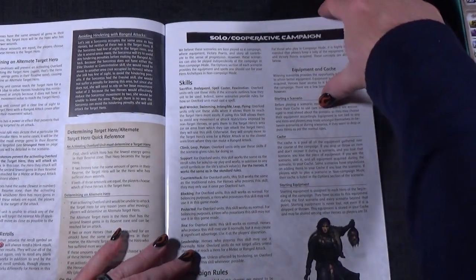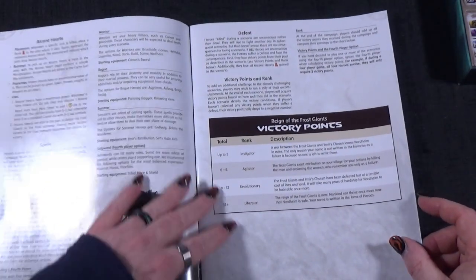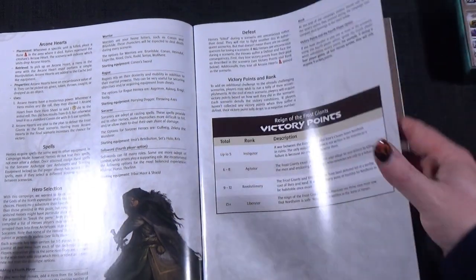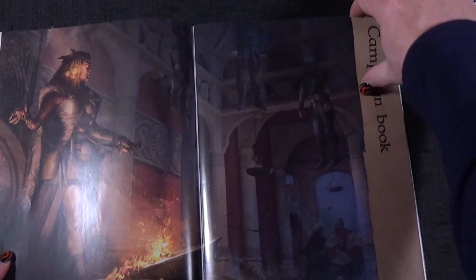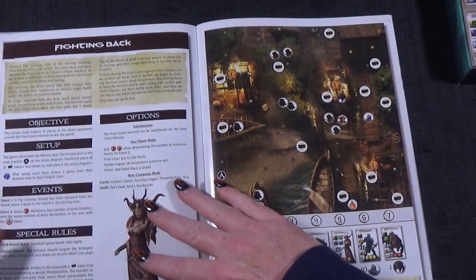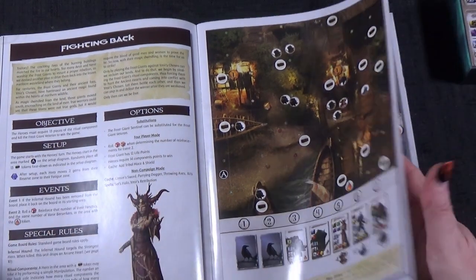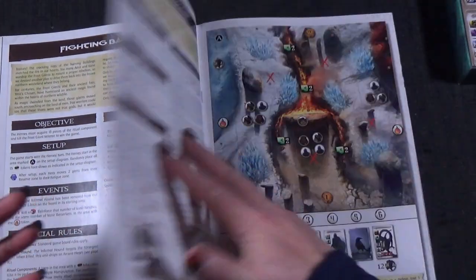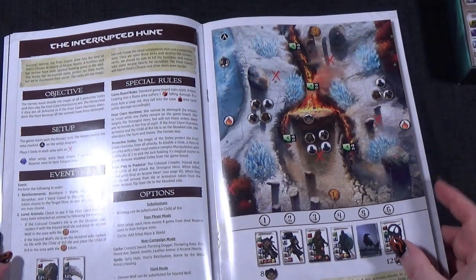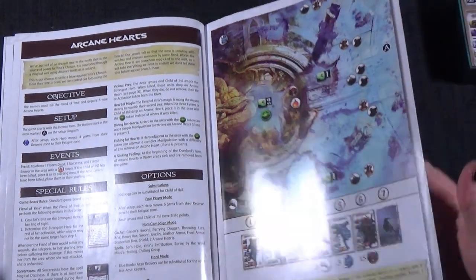We have a solo or cooperative campaign, and this part is the campaign book. We have Frigg there — yes, one of the seers — and this is telling you exactly how you set up your encounters, what you need to do to play, your special rules, everything else.